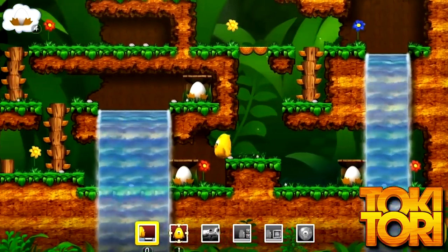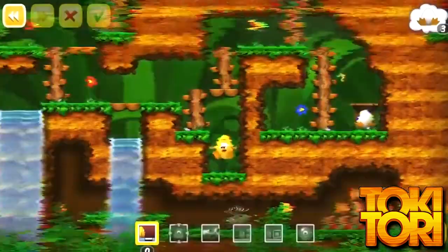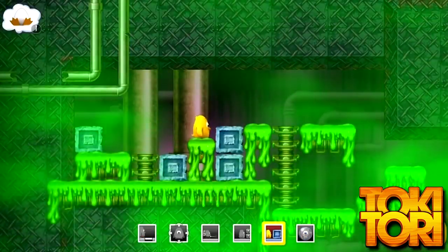In each of the roughly 80 levels, it's your job to collect all the eggs — a pretty cute premise of a little chicken saving eggs from harm. Taking a page from the Prince of Persia book of tricks, you can rewind time if you screw up, which is not only useful when you die but also a key mechanic to help you complete puzzles. You have abilities like building blocks or pads, and I'm not sure where this tiny chicken is keeping those massive blocks, but I'm not going to ask.